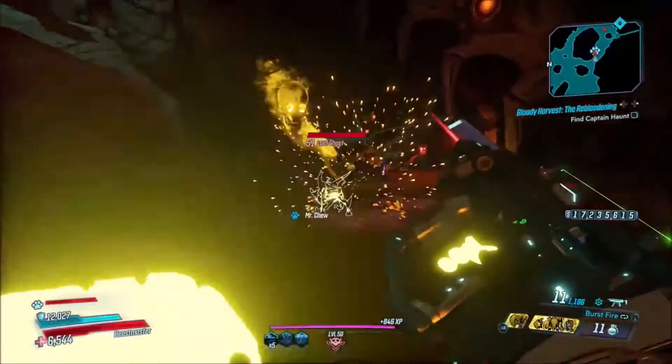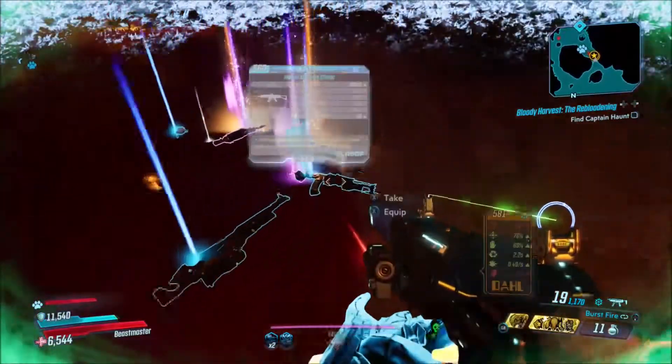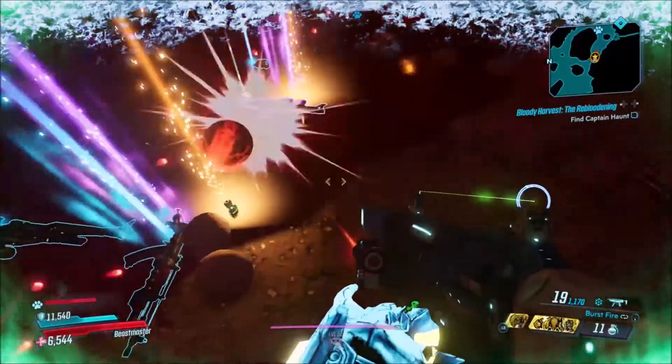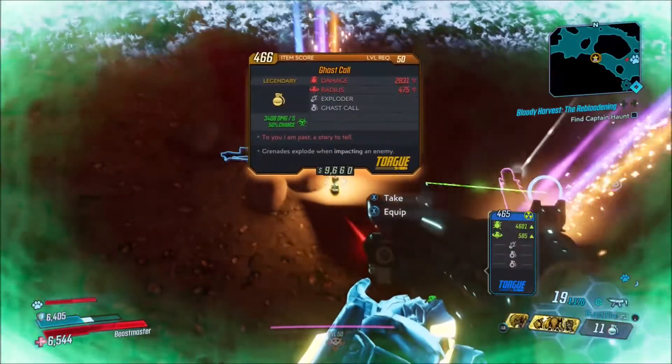Here's the clip of me actually getting the drop — there's the yellow loot ghost, you kill it, and it's gonna drop from him. That's all I have in this video, guys. Feel free to leave a like, comment, and subscribe if you guys enjoyed it, and I'll see you guys on the next one.